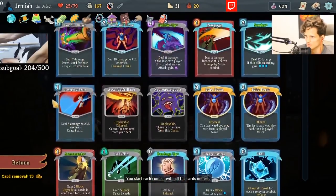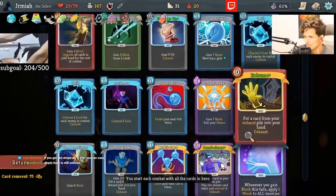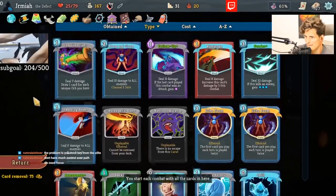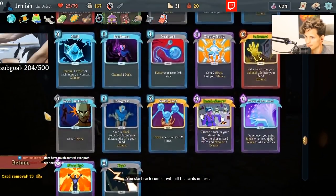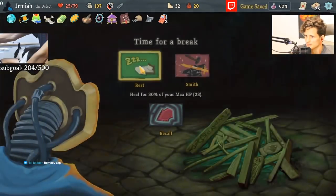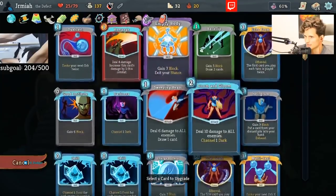Empty Body is one of my only block cards, so it's 14 block with Echo Form — I'm probably going to Echo Form all the time, so 14 block from Empty Body is pretty decent. I don't have control over the path so that's unfortunate. Our blocking is weak — what can we do to make our blocking better? Does Hologram make our blocking better? I think I'm pretty decent. We definitely don't rest here — so what would be a good upgrade? Maybe make Hologram better so that I can Hologram my block cards. I like the Hologram upgrade here.